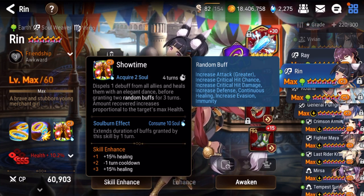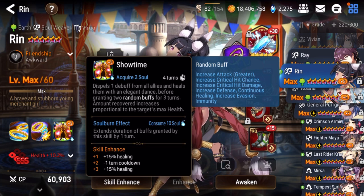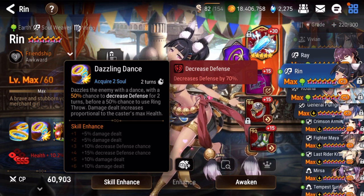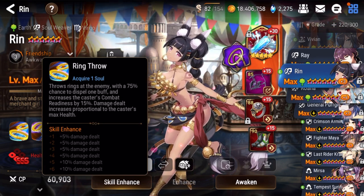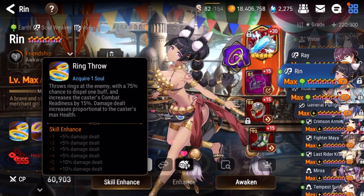Ring is super strong against a team without any strips — if the opponent doesn't have Basar or Biseria, Ring is super good. Her S2's armor break can chain into S1. S1 is a simple attack with a chance to dispel one buff and increase combat readiness.